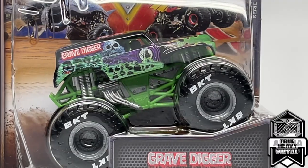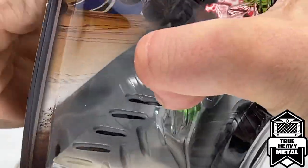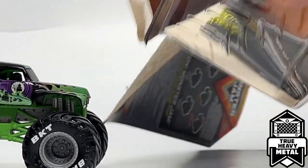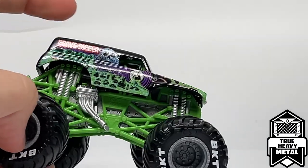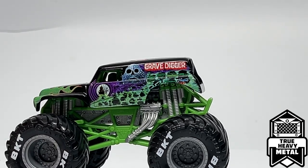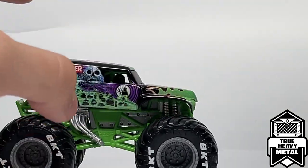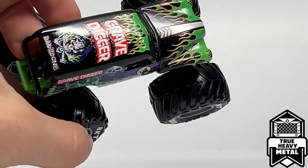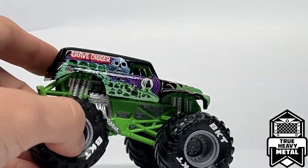The last new truck is the True Heavy Metal Grave Digger, the chase piece of this assortment. Let's unbox it. Mine is actually missing the accessory — I'm not sure if they actually pack accessories into the True Heavy Metals. Here is Grave Digger from True Heavy Metal for the chase piece series. It has chrome shocks and chrome headers for this release, with the Grave Digger body. Nothing too updated — just the same Grave Digger body we've seen before, with gray rims and BKT printing. It's a very clean release. The only thing that would have made it better is if they changed the shock color to red — it would have been Pablo's Grave Digger and far more effective as a chase piece.